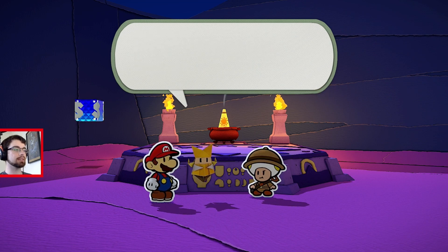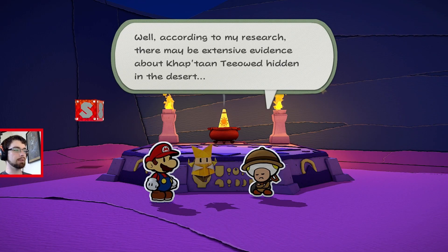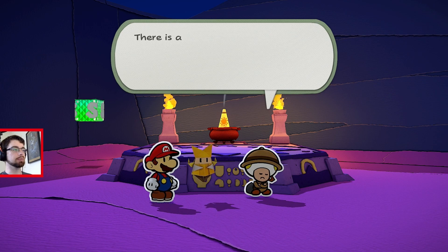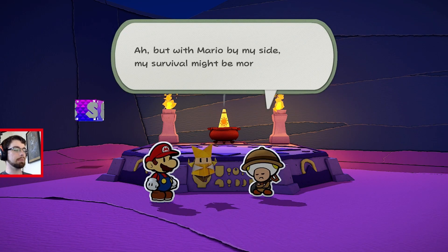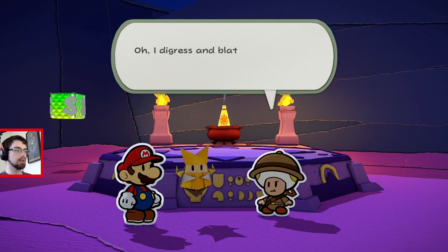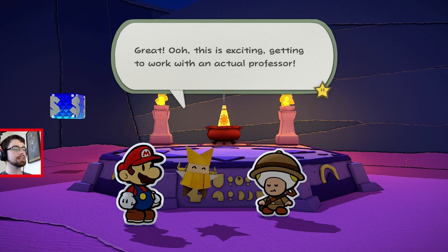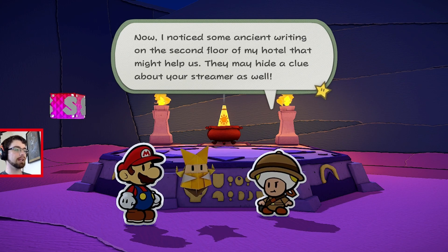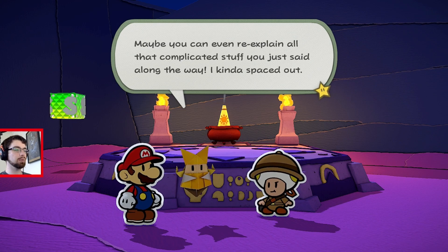Your research sounds very complicated, Professor. We've got a complicated problem too — that streamer in the desert. Can you come with us to help translate the mysterious writing? That might help us a lot. Well, according to my research, there may be extensive evidence about Captain Toad hidden in the desert. I was conducting research on this very altar when I was consumed. There is a non-zero chance that I may be consumed again if I continue alone — but with Mario by my side, my survival might be more assured. I accept your offer. Perhaps together we shall yet solve the mystery of the mysterious Captain Toad. Oh, this is exciting, getting to work with an actual professor. I noticed some ancient writing on the second floor of my hotel that might help us out — they may hide a streamer as well. Wow, you're already helping so much. Maybe you can even re-explain all that complicated stuff you just said along the way. I kind of spaced out.